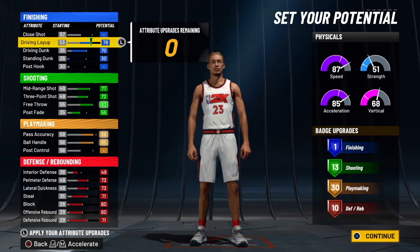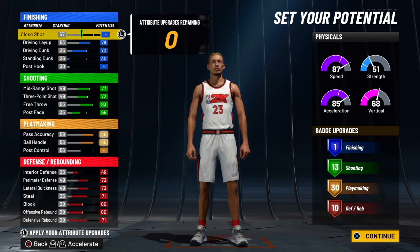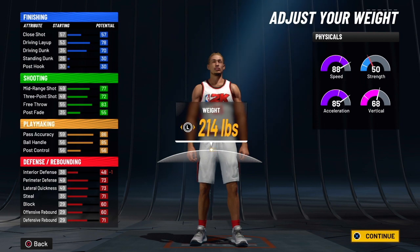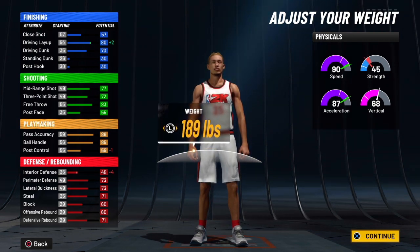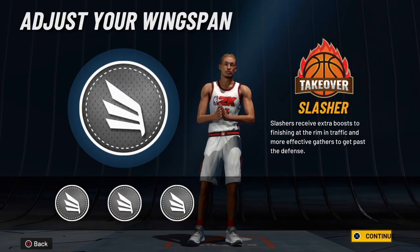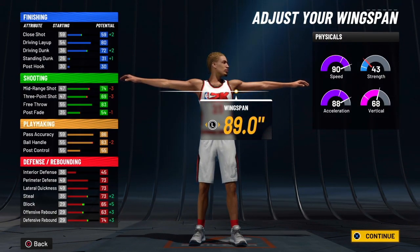I went back into the physical pie charts and went with the full speed pie chart — that's the only change I made. You guys wanna copy down all the attributes on the screen; pause the video if you need to. You wanna give 30 playmaking badges, because this year playmaking badges go insane. You need a lot to dribble really well. You gotta get quick chain, you gotta get hyperdrive just to dribble down the court. If you play park, you're gonna need it to dribble down the court when people are pressing you.